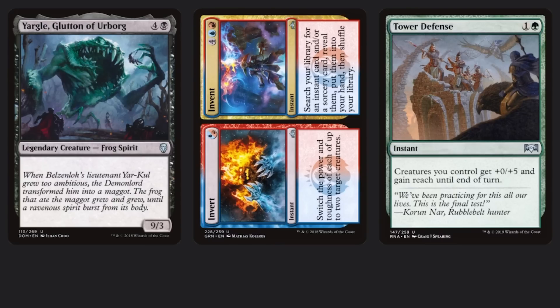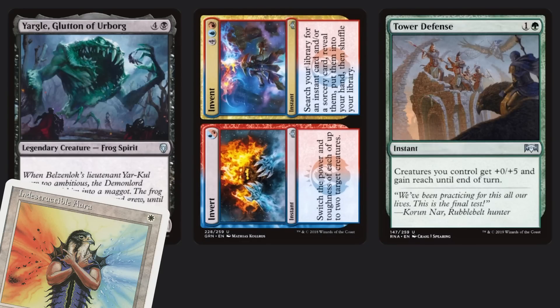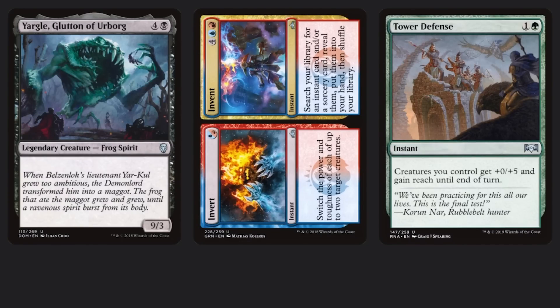Let's work through an example. You have a Yargle, you cast Invert on it — which swaps the power and toughness — and then you play Tower Defense. What is the power and toughness of Yargle? I'd say 3/14. Incorrect. Both effects are happening in layer seven, so we apply them in sub-layer order: first apply modify — it gets +5 — and then we switch. So it's actually an 8/9. The order the spells were cast doesn't matter unless it's within the same sub-layer.